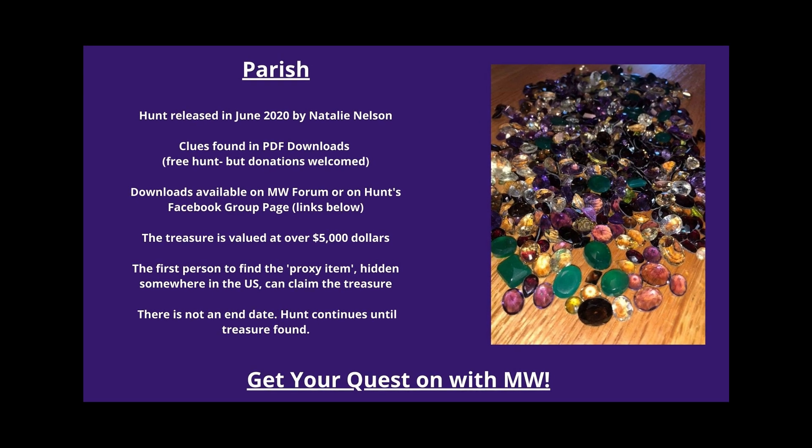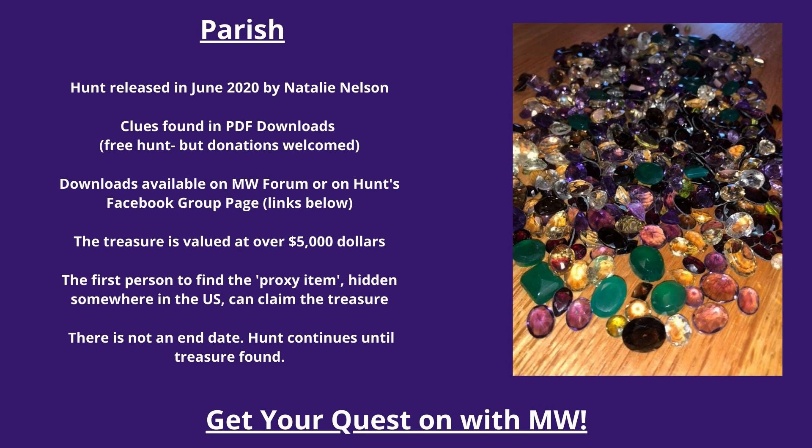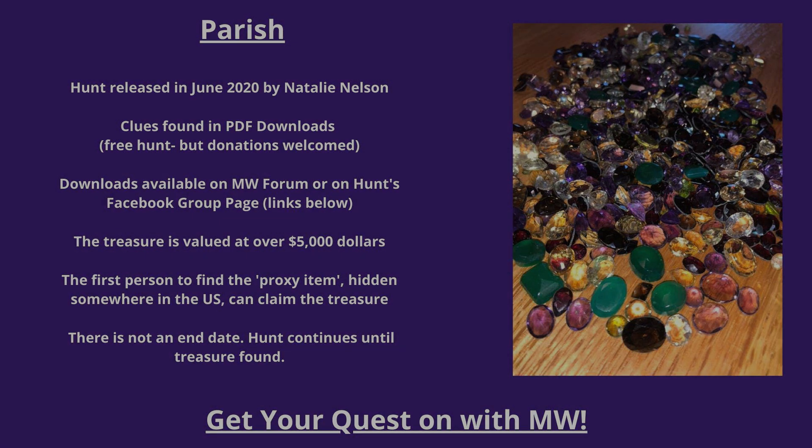Number four: Parish. This hunt was released in June of 2020 by Natalie Nelson. Clues are found in PDF downloads — this is a free hunt but donations are welcome. The downloads are available on the Mysterious Ratings forum or on the hunt's Facebook group page, all links below. The treasure is valued at over $5,000. The first person to find the proxy item hidden somewhere in the U.S. can claim the treasure. There is not an end date; the hunt continues until the treasure is found.